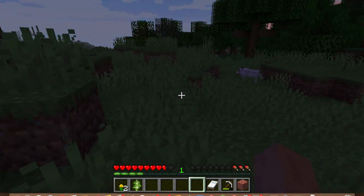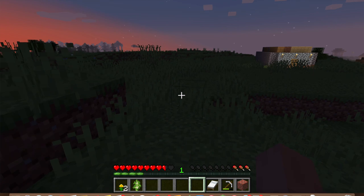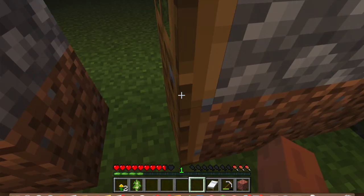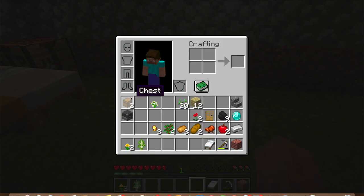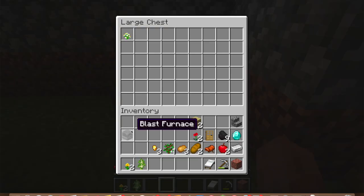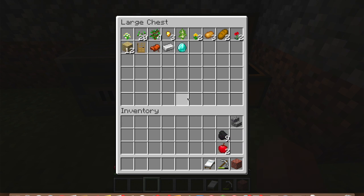There's a wolf over there but I can't tame it right now because I don't have a bone. Bones are obtained from skeletons — a nighttime monster. It's kind of hard to retrieve bones because skeletons are hard to kill. Sometimes they give you bows and arrows instead, but you need a bone to tame a dog. It's good to put stuff you don't use daily into a chest so you don't lose it when you respawn. Always keep diamonds in the chest when you're not using them.